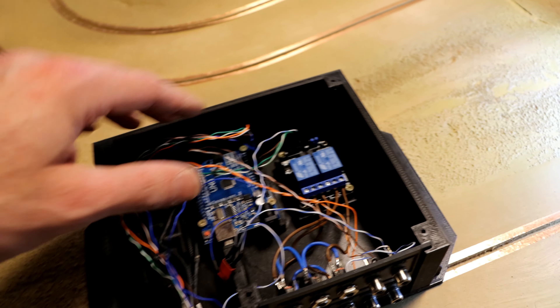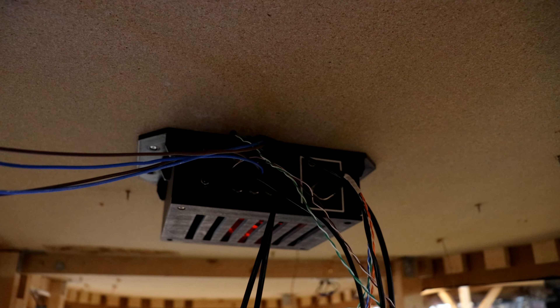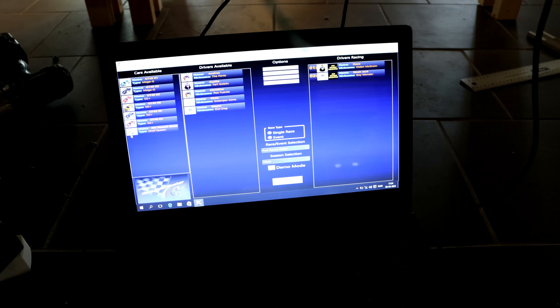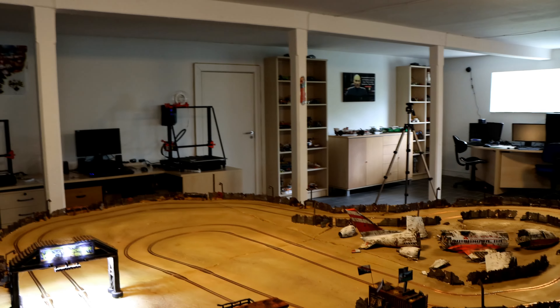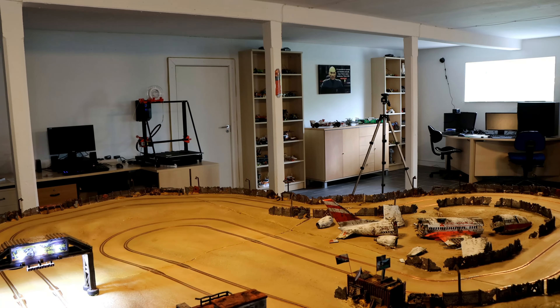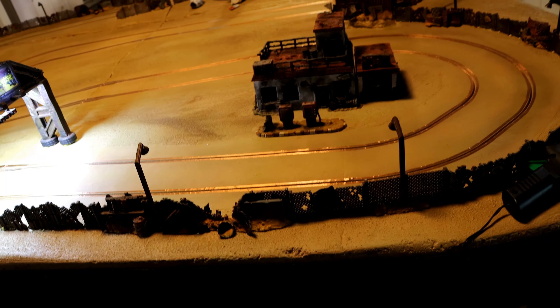Over here we have the lane 1 and lane 2 connectors — power in, power out to the track, the controller, the sensor, and a call button for the lane 1 driver. This can be used to call a yellow flag so if the lane 1 driver crashes he can hit that button, the race will stop, his car will be given a time penalty, he can reposition it, and when we hit the green flag button the race will restart. Inside the box we have an Arduino Uno and a couple of relays. The Arduino Uno has been uploaded with a sketch that works with the race coordinator software, and the two relays are capable of turning on and off the power to each individual lane.